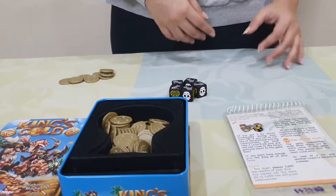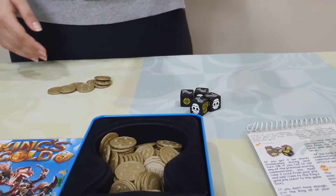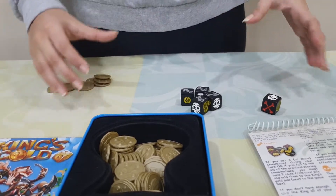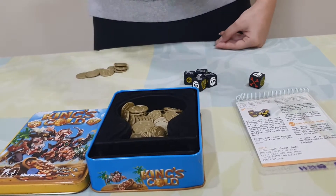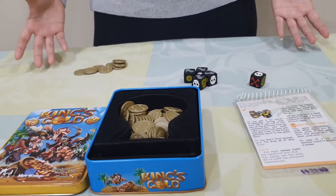We have to keep on rolling the dice. Every player can roll the dice three times on their turn, and any die which lands on a skull cannot be rolled again. Whenever the last coin from the box is taken, the game ends and every player has to count their gold coins — the player with the most coins wins.